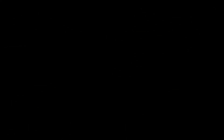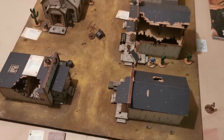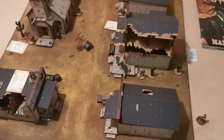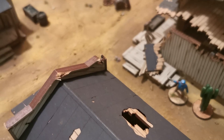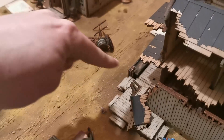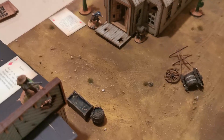In Dead Man's Hand, a model's turn is made up of three actions. There are some rules meaning people get fewer — some models can start the game drunk and disorderly which can be fun — but generally everyone gets three. You have to declare what all those actions are going to be before you execute any. The actions you can take are: move, aim, shoot, reload or change weapon, and recover. So for example, this fella wants to move to the barrel for cover — he's going to take two move actions and a shoot action.